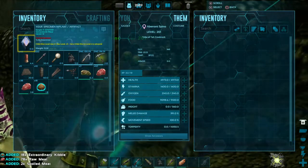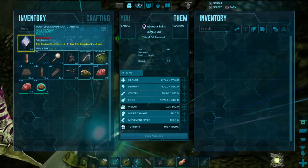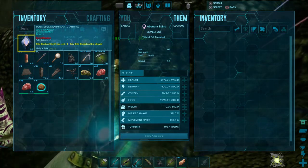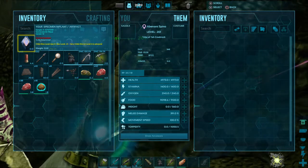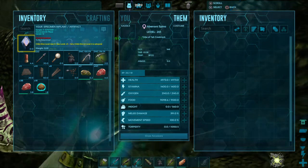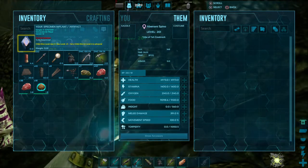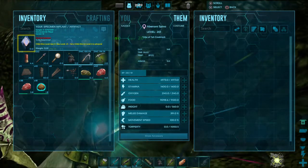Got 18 kibble left. It did have a good melee damage stat, so I guess it was worth the kibble to get that stat. It's got 391 melee — that's the best one I've got so far on melee damage. I was kind of hoping for it to be over 400, but 391 is about 15 points higher than my best one so far. I don't see any other stats that are that great, though.